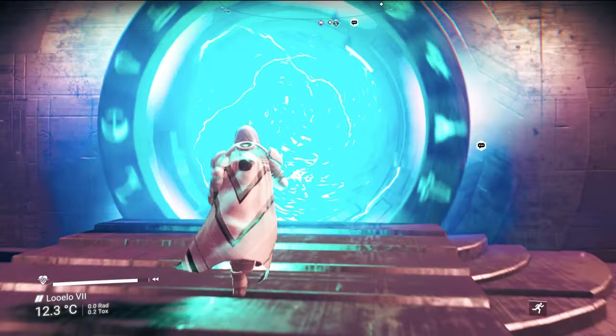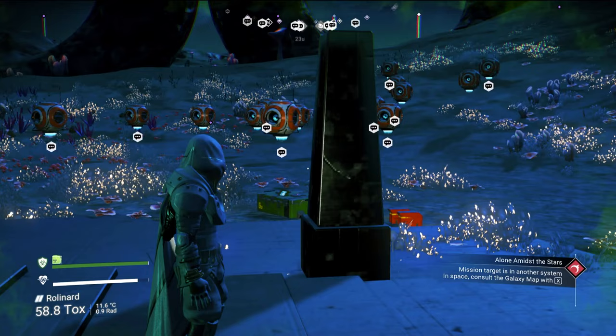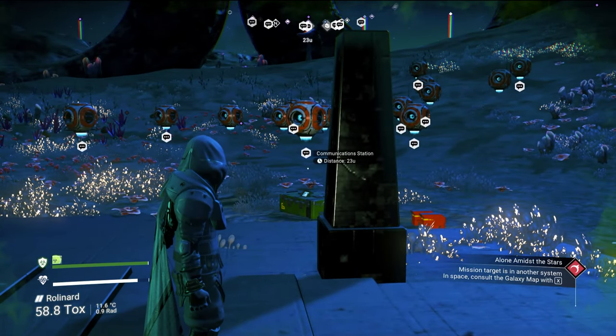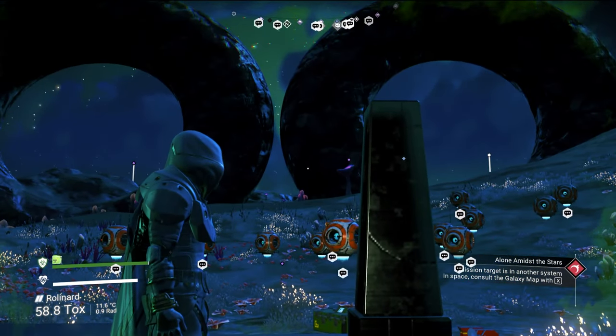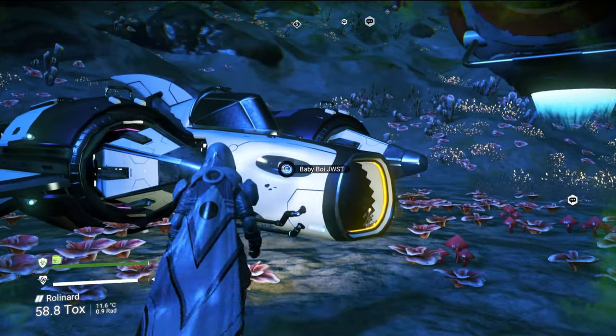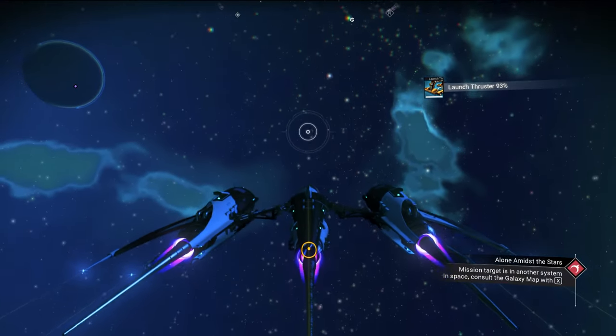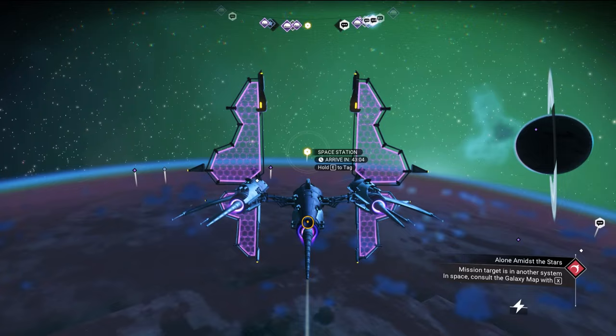Let's go inside. You will land on a Noxious Planet and there are about 2000 communications here. Let's go to our ship and head to space. We need to go to the space station.